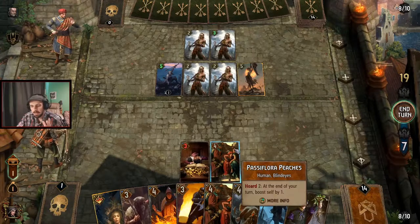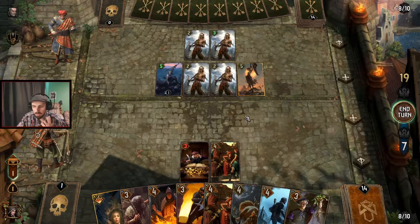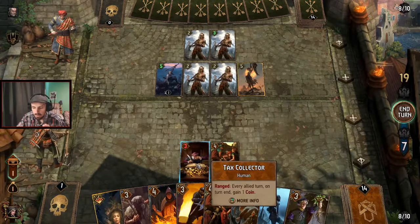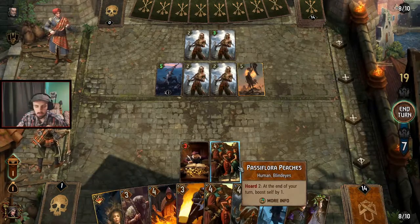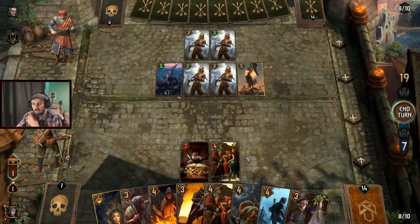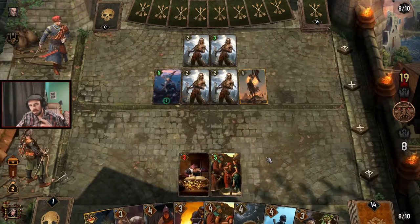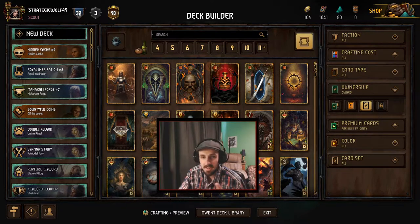Third time: Peaches placed to the right of Tax Collector. The code goes melee row (no cards), then range row left to right — Tax Collector first, gain a coin (now two coins in the pouch), then Peaches — Hoard of two, yes two coins, boost self by one. Peaches boosts. This is where card positioning really comes into play.